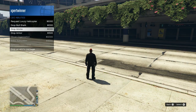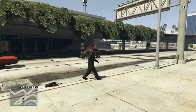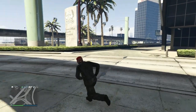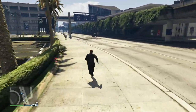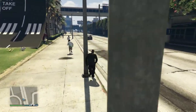Once you buy that, all you need to do is buy some body armor. You can go to the CEO interaction menu and buy body armor. Once you buy the Issi Classic, you need to make sure you have full body armor, so let me go pick up my body armor.